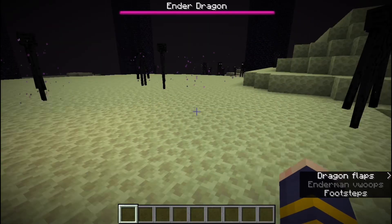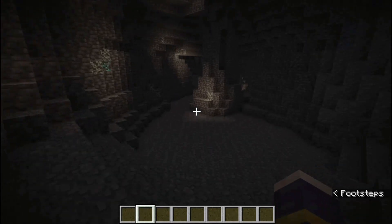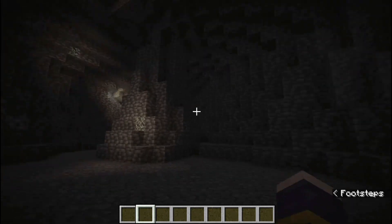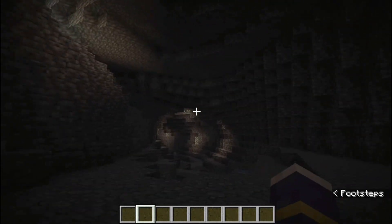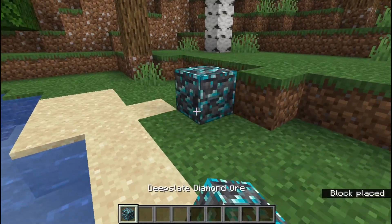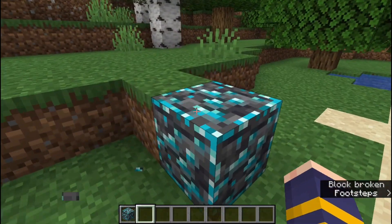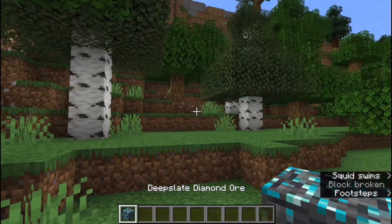Have you ever wondered why endstone looks like cheese? Or have you ever wandered through a cave looking for some diamonds, looked straight at one, and just looked away without seeing it because it was so dark or it looked like glow lichen? Well, I've changed diamond ore so that it looks way better — I added a cool diamond border around it so that you can see it way better in dark caves.